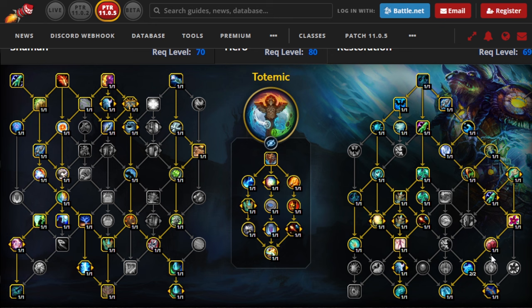Now let's look into the new talents. The first one is down here, just above High Tide. It's called Coalescing Water and it reduces the Chain Heal mana cost by 10%. Mind you, the patch notes say 15%, but the tooltip says 10%, so it's interesting to see which will be the final value. There's also an extra effect: Chain Heal increases the initial healing of your next Riptide by 75%, and it stacks two times, which means you can get a beefy 150% Riptide after you cast two Chain Heals.